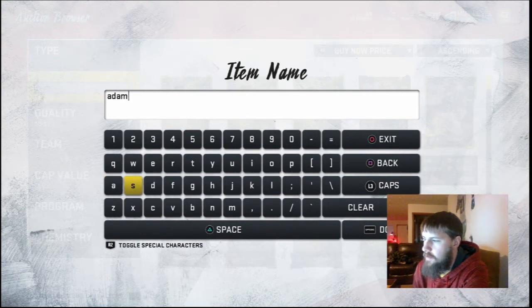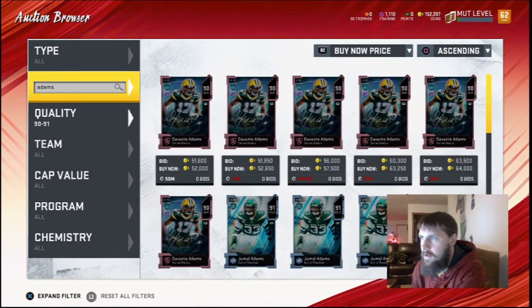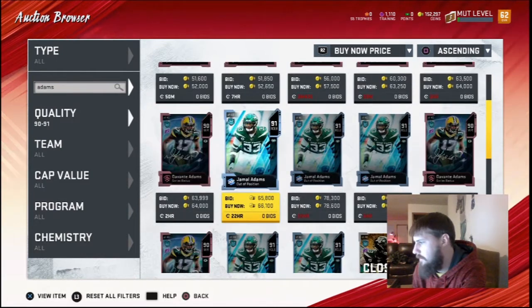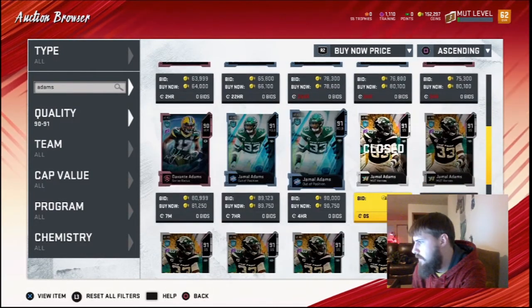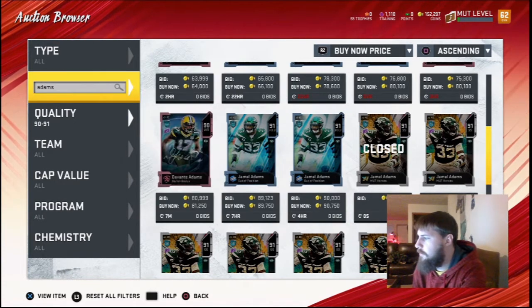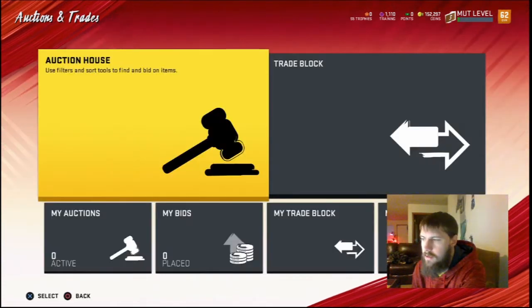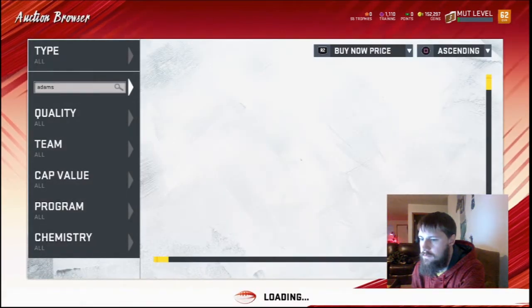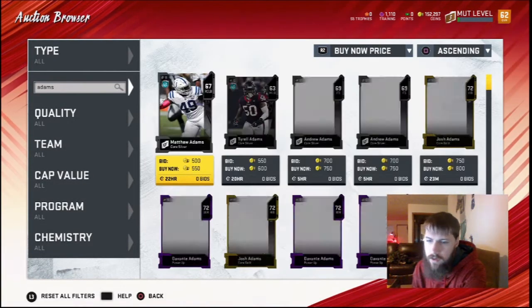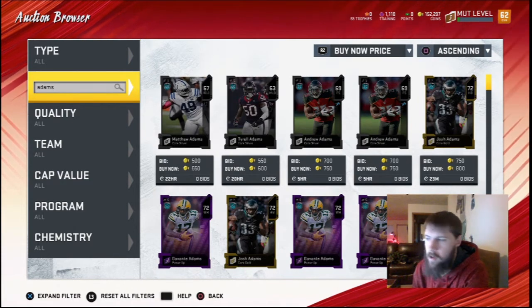As long as he's going for at least $120K, I think we can do it for around $108K — $105K. So if we can sell him for $130K, then we're going to be making about $12–15K per Jamal Adams that we're making.